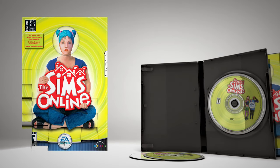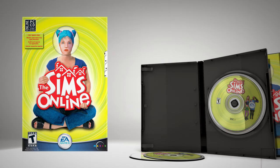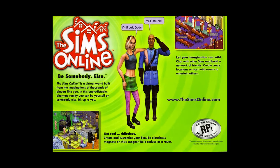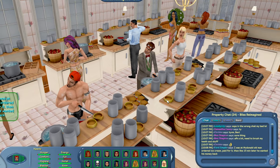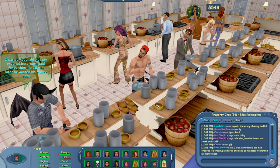The Sims Online, also known as EA Land, was the first attempt at launching the popular Sims franchise as an online multiplayer style game. Released originally in 2002 and later rebranded as EA Land in 2007, in its heyday this game once served hundreds of thousands of players online, all from one server.